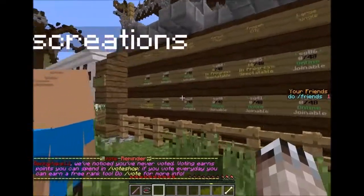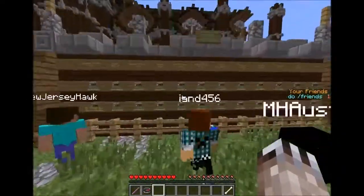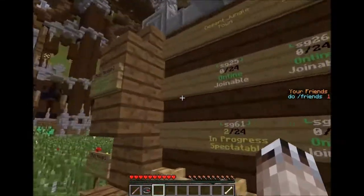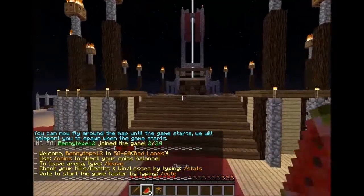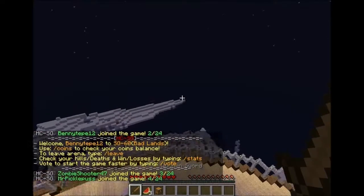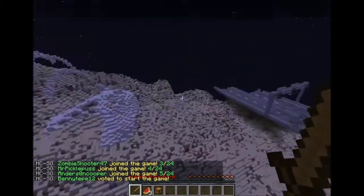The server IP that I'm playing on will be in the description - it is mc.hcserver.com, it will be in the description if you cannot make that out. Let's get the swordsman class. I killed somebody and I'm proud. I voted to start the game.